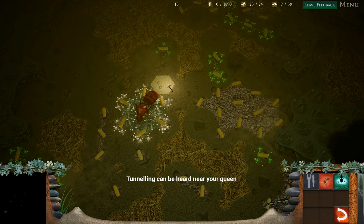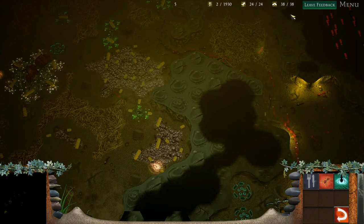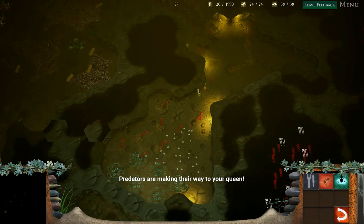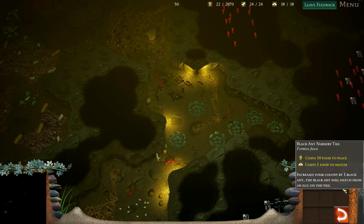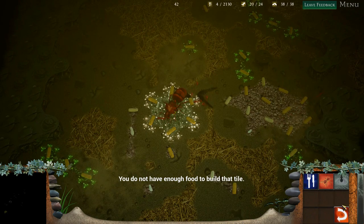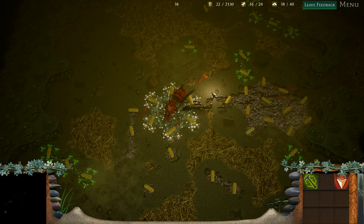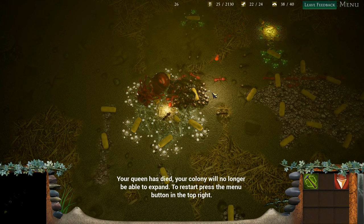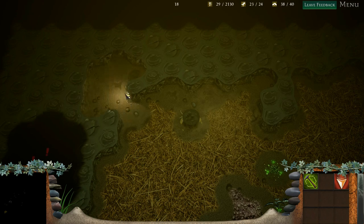There's tunneling near the queen — oh geez, this is not good! We have a lot of black ants coming out, we had 38 of them. Mine are the ones with the little white spots. This is no time to be funny — we have the enemy at foot, our queen needs to be protected! That's why sound is important guys, that's why sound matters.